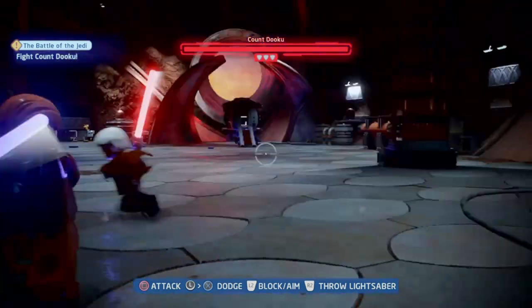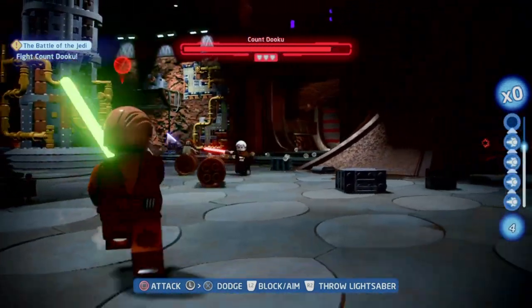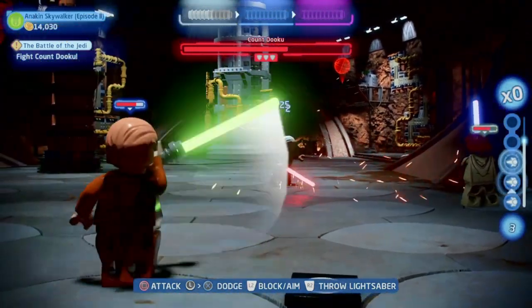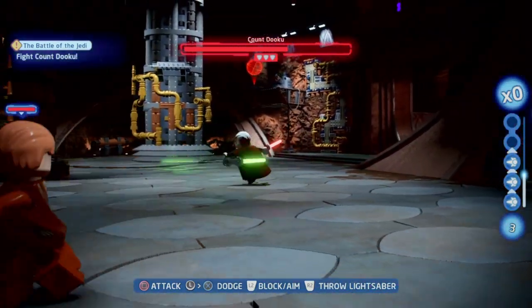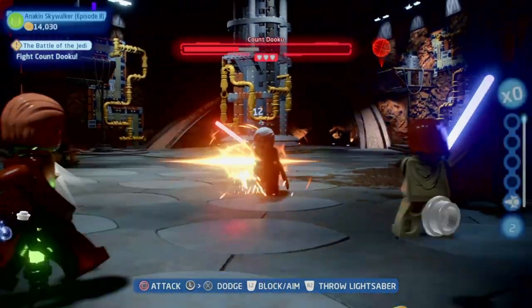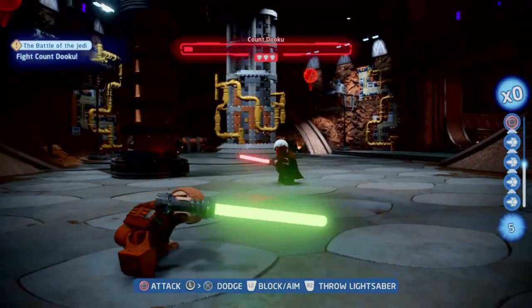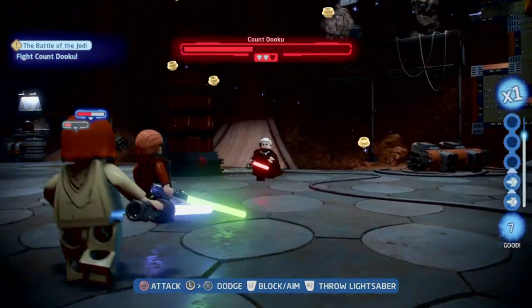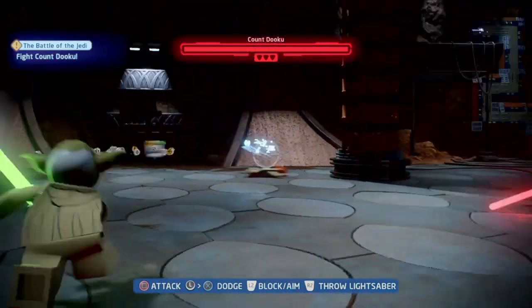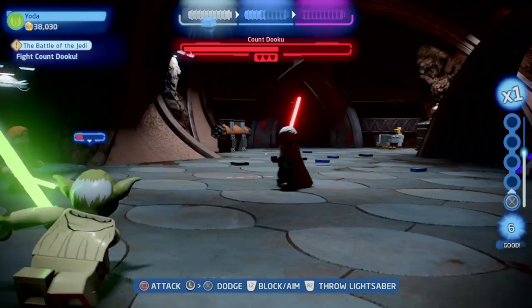You can of course use other abilities too — for instance you can throw stuff at your opponent, which is also really useful. But in my experience you make the most damage by dodging away and throwing your lightsaber, with some jump attacks mixed in, and then dodging away and throwing your lightsaber again. All in all I think that is a really good strategy to fight these bosses. Here you can see a few more examples with Obi-Wan and also with Yoda — it's basically the same with every character. Sometimes you can attack normally but you shouldn't do it too much otherwise you will die really quick.